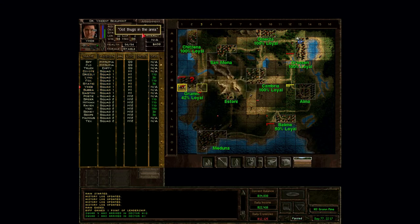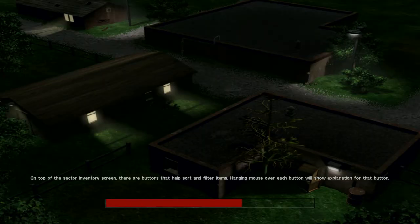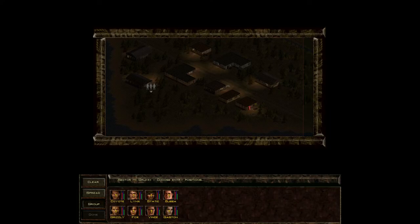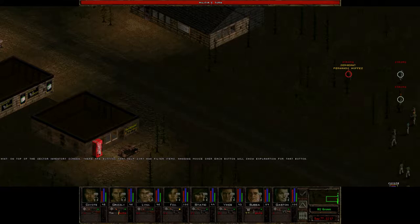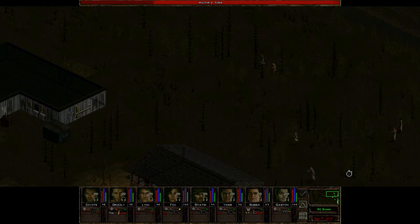Go ahead and call our reinforcements in. Use a little bit of cannon fodder and then we'll get into Grum. Grum is a pretty straightforward map — the H1 sector of Grum anyway. And we of course encounter bad guys right at the start of it. The militia is going to take our first turn, so we'll let them advance.